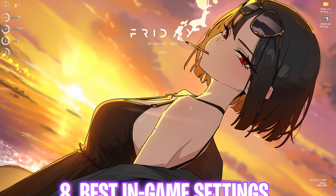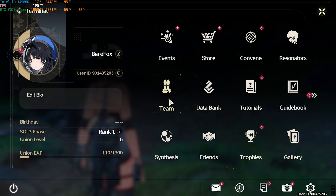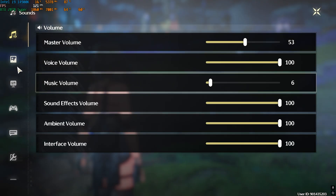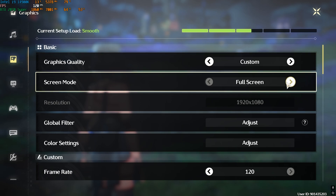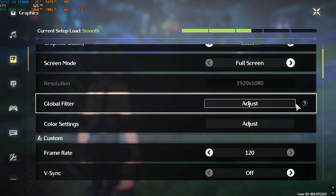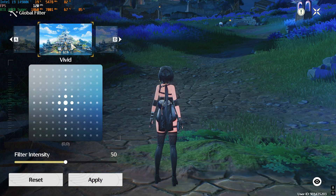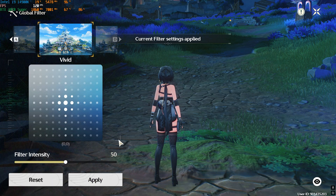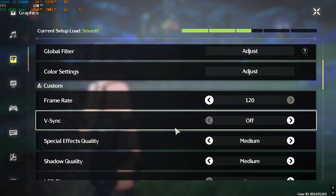Once you've restarted, head to the in-game settings. Press Escape, go to the Settings gear, and go to Graphics Quality. Set it to Custom. For Screen Mode, select Full Screen. For Global Filter, adjust it to your preference — I personally prefer Vivid for the best color quality. Scroll down to Frame Rate: if your PC allows it, select 120 FPS for smoother gameplay; otherwise select the highest available setting.